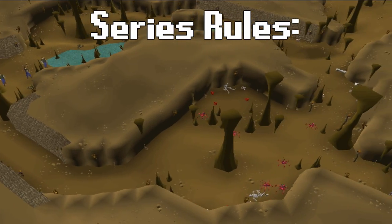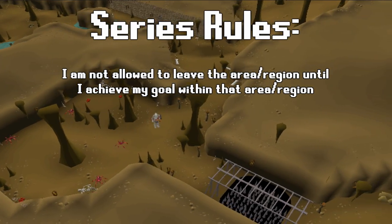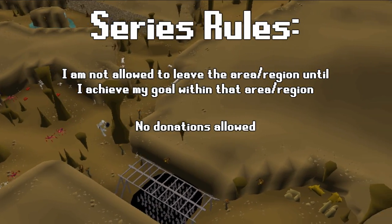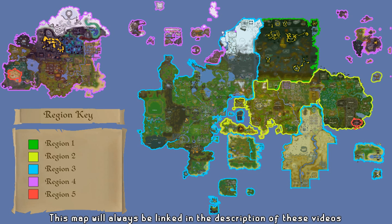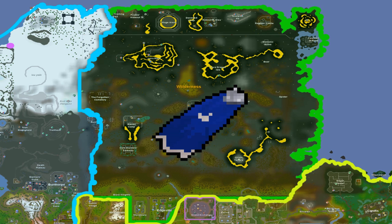The only rules for this series are as follows: I am not allowed to leave the area until the goal of that specific area is achieved, and I am not allowed to take donations. There are five areas or regions in this series that I have to overcome. The goal for each region is as follows. Region 1, which is my starting region, I have to achieve the Mage Arena 2 Cape.